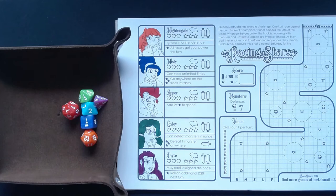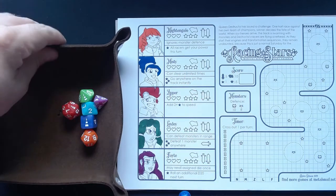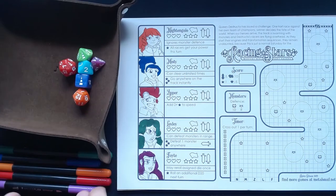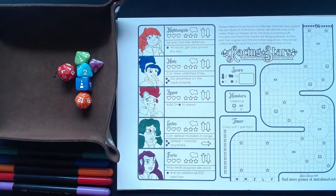So now we have a color assigned to each of these racers. I'll just put the pens down here and we will use them whenever we need them.